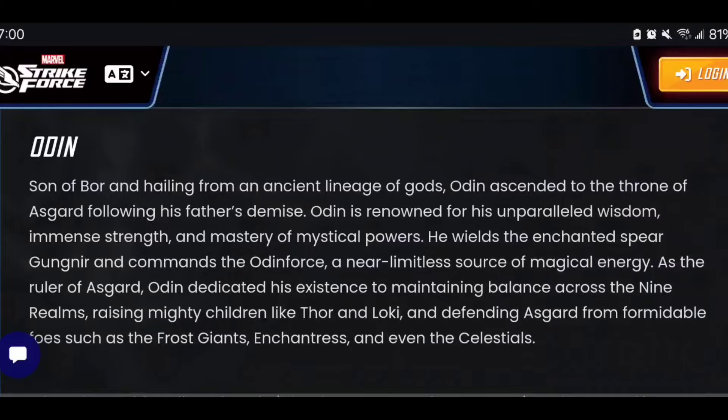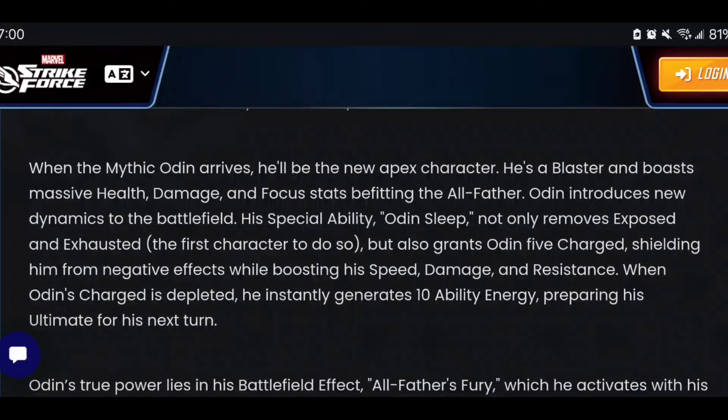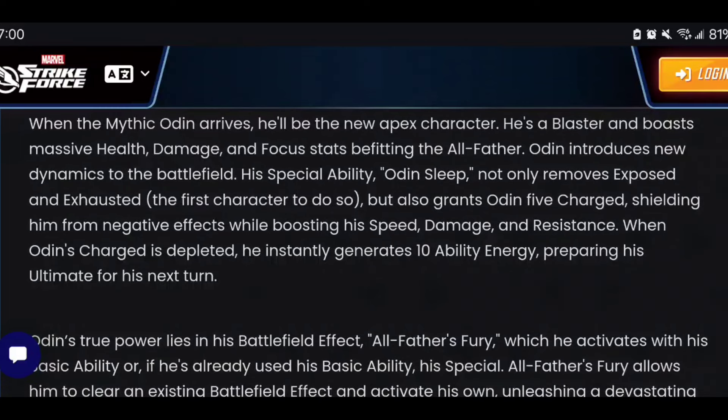I highly recommend you read through the kit — we're going to skim through some of the key details of what he's bringing to the table. I really like this summary paragraph they added. When the mythic Odin arrives, he's going to be the new apex character. He's a blaster and he boasts massive health, damage, and focus stats befitting the All-Father. He also introduces a new dynamic to the battlefield with his special ability, Odin Sleep, which is the very first in the game to remove both Exposure and Exhaust.